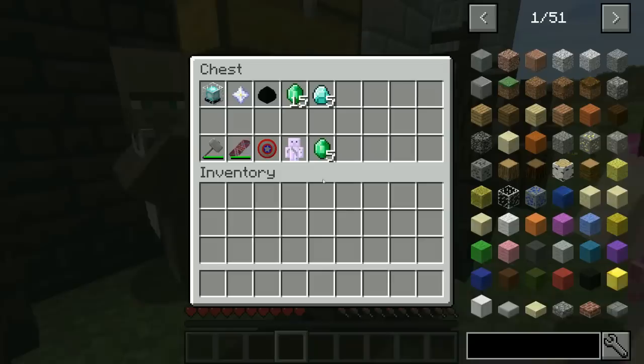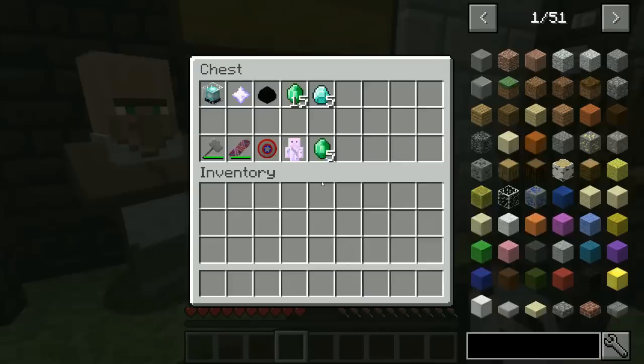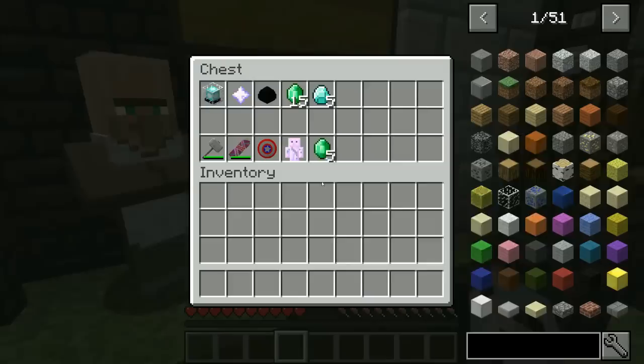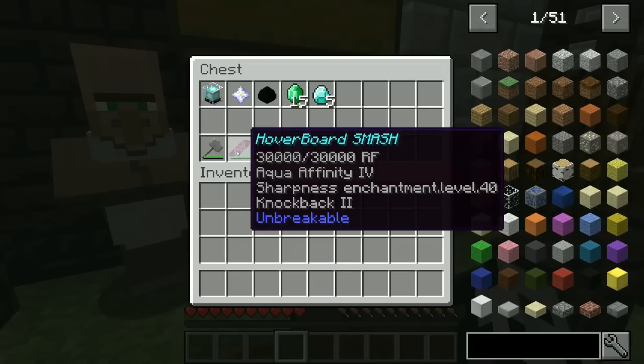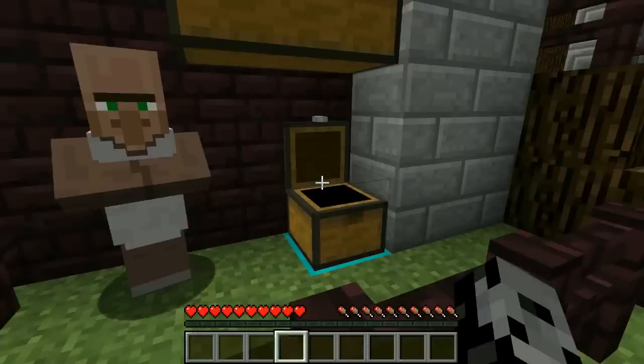Some of these are from the mod of course. We get Thor's Hammer today, Jen - Mjolnir! Most people cannot pronounce it right, so they just say 'Thor's hammer.' It's got 31 attack damage and special abilities. We also get the Hoverboard Smash with Sharpness 40 and Knockback 2 - amazing!